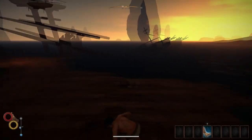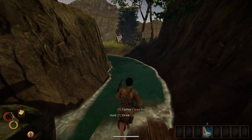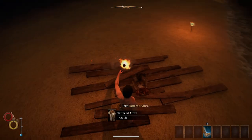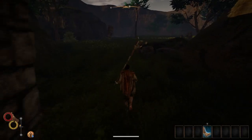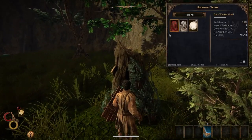When you first wash up on the shores of Orai, you'll have to search the initial area to find a few things: a fishing harpoon, a pickaxe, some clothes, torches and bandages, all kinds of stuff. Keep an eye out for shiny items. Also, tree trunks that look like this have loot.